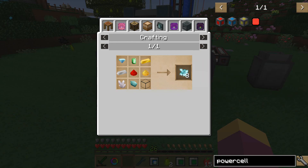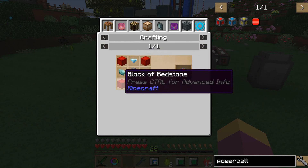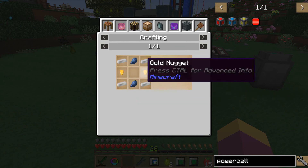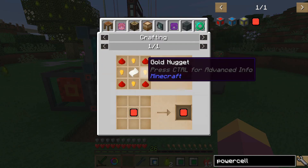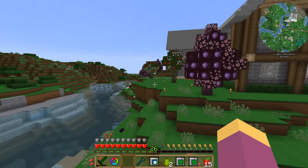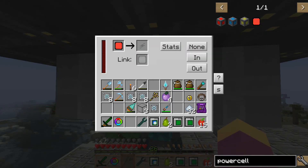The infused diamond is a little bit expensive but fairly easy to get. It creates eight at a time, so you need to do it four times because you need four infused diamonds - that's eight of those around a diamond. The basic is fairly simple but quite heavy on redstone - some diamonds, prismarine shards, some emeralds and a basic machine frame. Inside each one you need a power cell card, which is pretty basic to make - a little bit more redstone, some paper and some nuggets. It works very similarly to remote RF cards in that you have to link them.